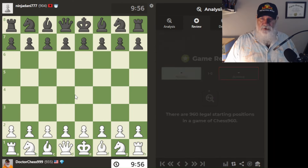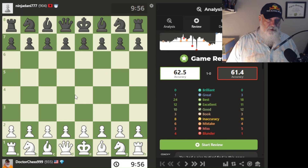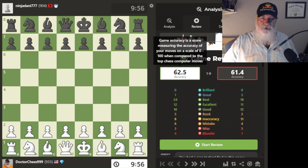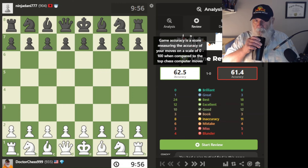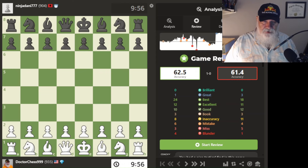You can see here that at whatever move that was, black had the advantage. But white was over half the advantage for quite a while, especially in the endgame. My accuracy was a whopping 62.5%, his was 61.4%. So it wasn't a really great game accuracy-wise.